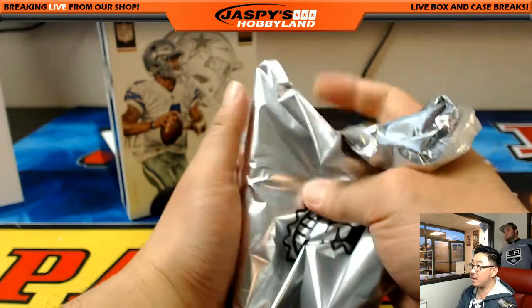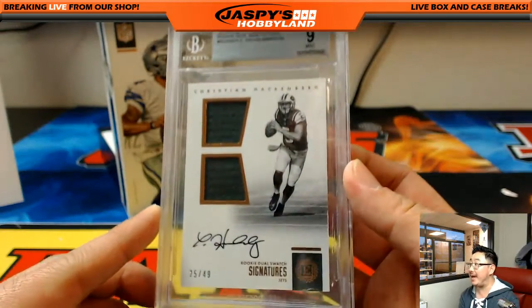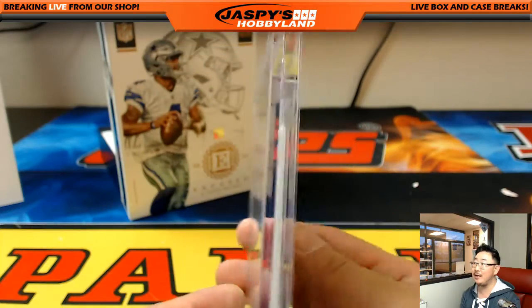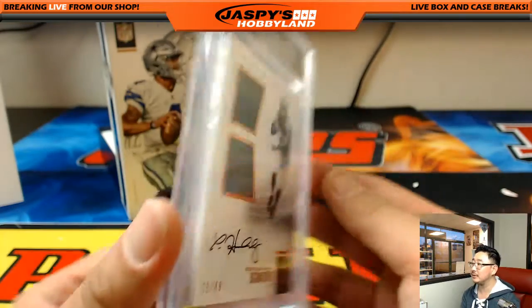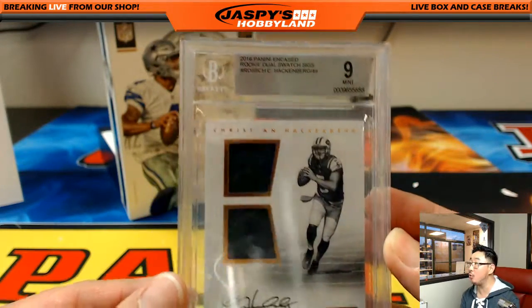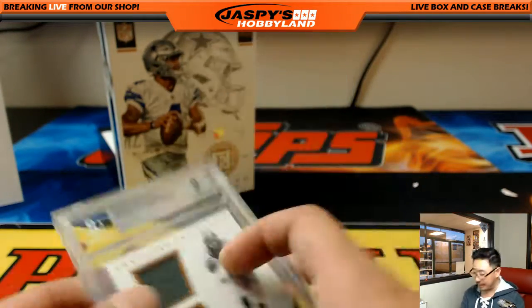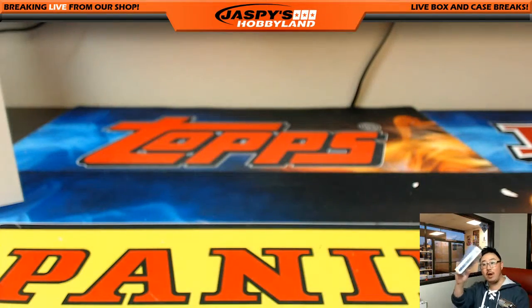The last graded card is going to be Christian Hackenberg — Dual Relic and Auto, 25 out of 49, graded a 9. Auto is a 10. Christian Hackenberg has a nice autograph. Nice — Robert Rincone with the Jets. First time calling your name, but it's a graded card. No randomizers in this one. That was Encased Football, ladies and gentlemen — Pick Your Team Number One from Jazby'sHobbyland.com. Thanks very much, everybody. This is Joe — we'll break more of this with you soon.